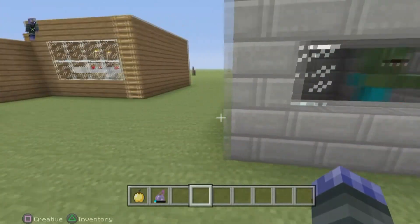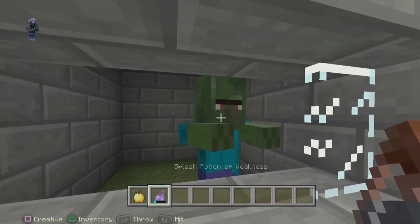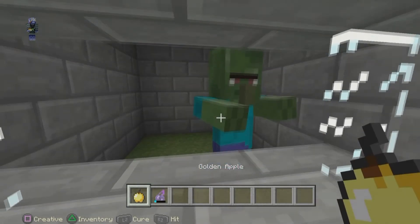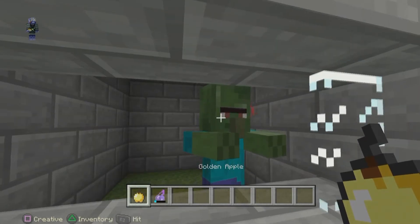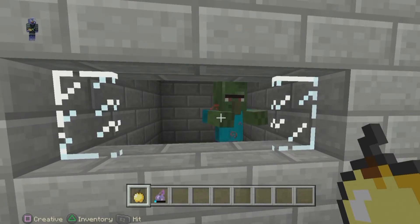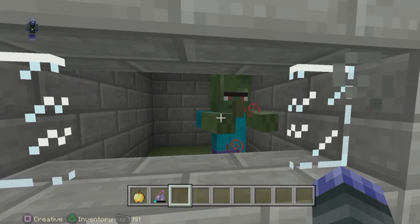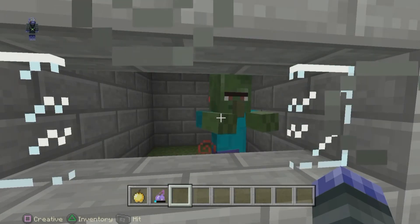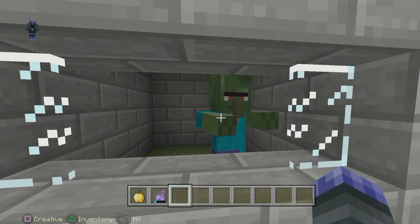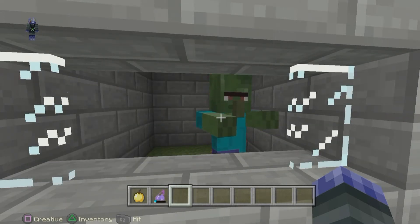That should change it into a splash weakness potion — there you go. Then you go up to the zombie villager, first splash him with the weakness potion, then give him the golden apple, and then you can hear that noise — he's slowly changing. This can take five minutes sometimes, sometimes ten minutes, it just varies. I'm going to speed this bit up.